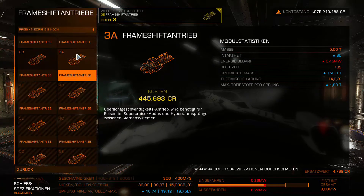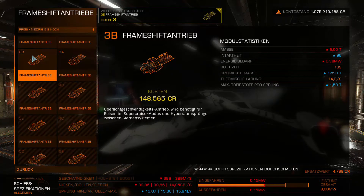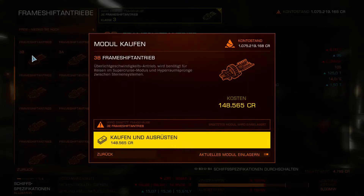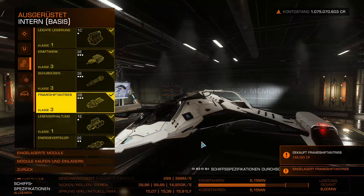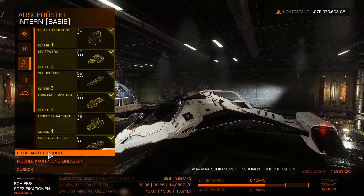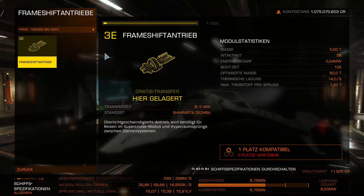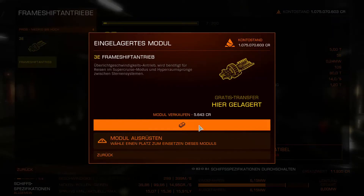At this station, not only are all ships available but also every module in every upgrade tier. The 3A FSD costs 445,000 credits and increases jump range to 19.75 LY right away, but requires a lot of money early on. So I'd say let's start a bit smaller — a 3B is fine for now. The old module gets stored but we sell it right back to recover the credits.